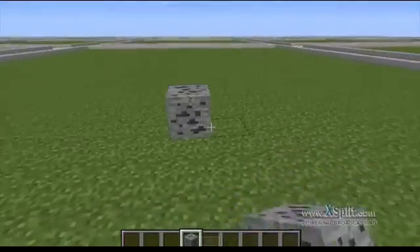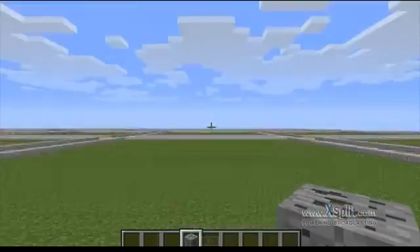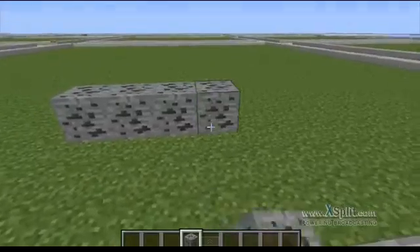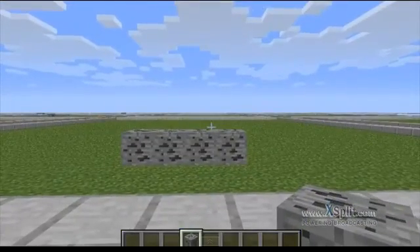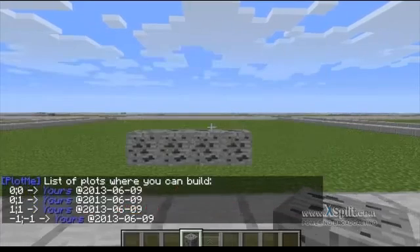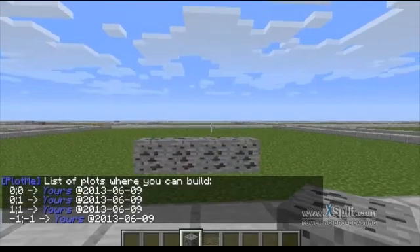If you have forgotten how many plots you have actually purchased or obtained, there is a way to view a list of all your plots and all the IDs. There is a simple command for this and it is slash plotme list. It will show you a list of all your plot names on the left hand side, and you can actually teleport to these as well but I will show you that in a second.